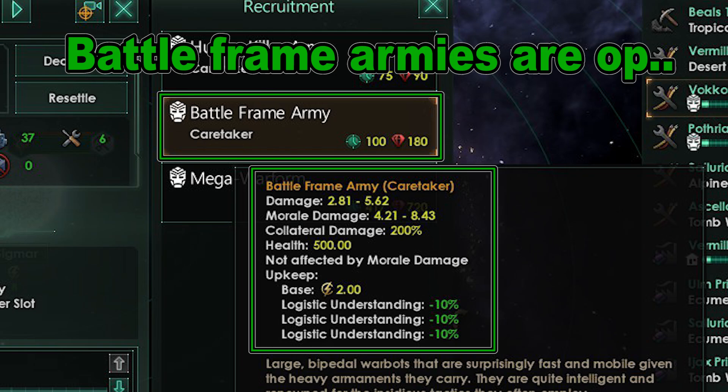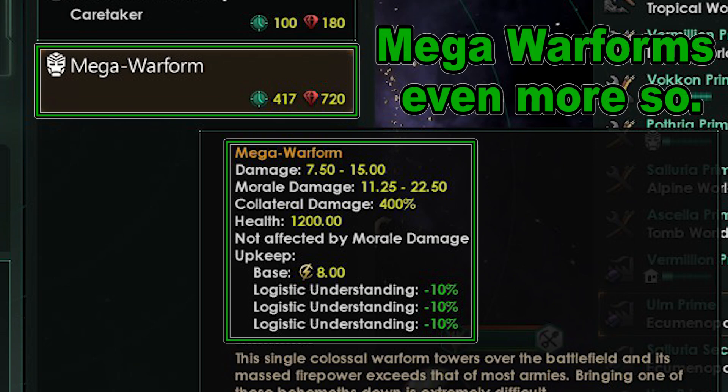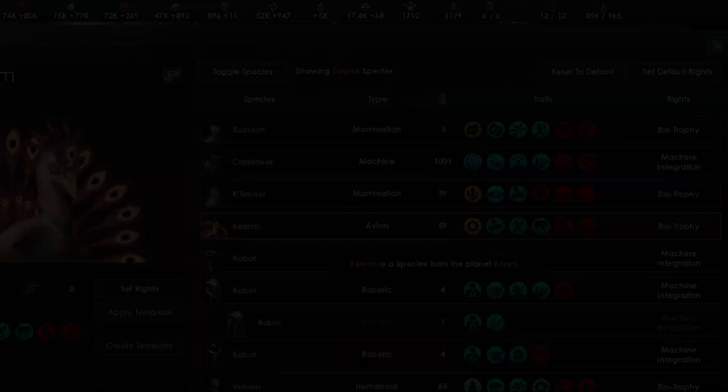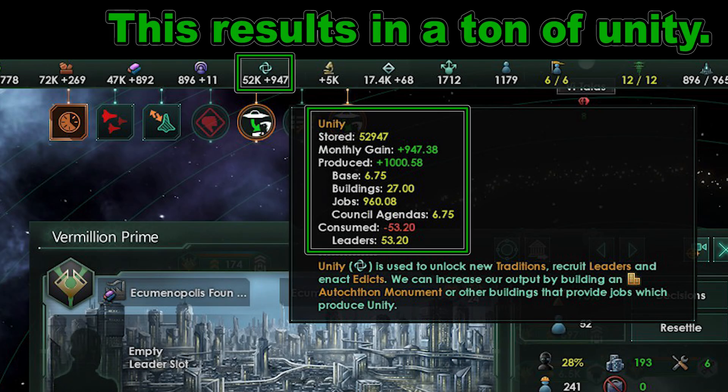Another thing you can do is build Battleframe armies and eventually Mega Warforms. These are very effective ground troop armies and Mega Warforms have high collateral damage and a very high health pool. However, they are very expensive. When you conquer a new planet from the enemy, all their pops become Biotrophies. You can then resettle them to your empty sanctuaries, eliminating stability issues and getting a massive unity boost.